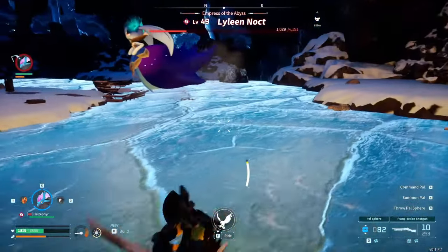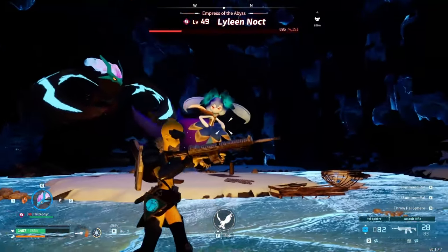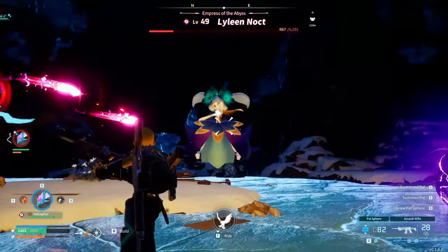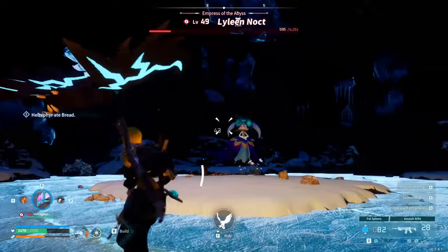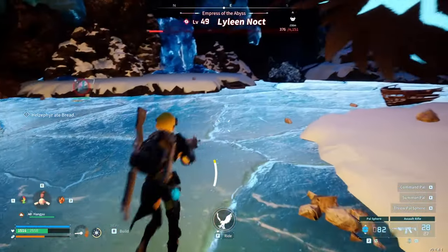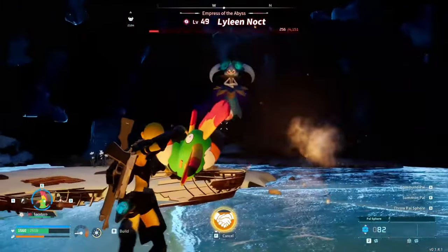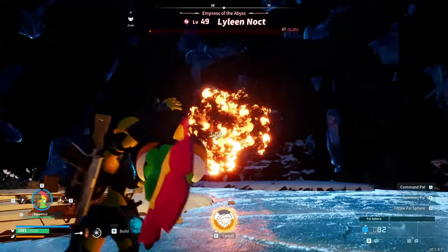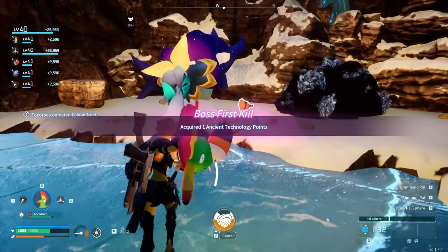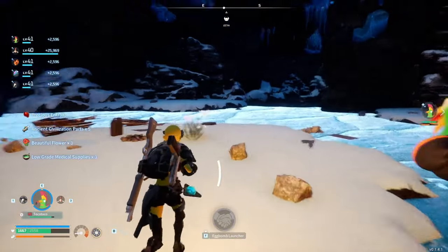I just need someone to distract. I got my shield back. Eggbomb's up — let's give CC, makes it much easier to not die. We've gotten a lot stronger since last time — that's crazy. So many more tools at our disposal. I did use a lot of assault rifle ammo, so that kind of sucks, but hey, worth it.